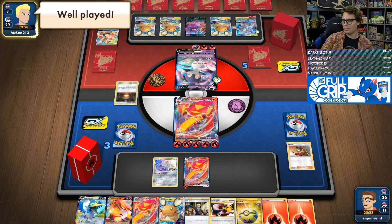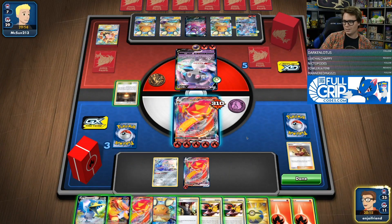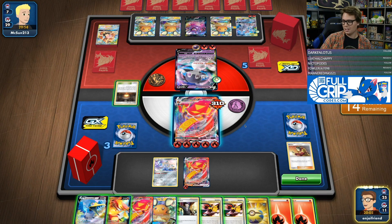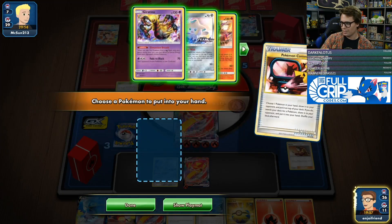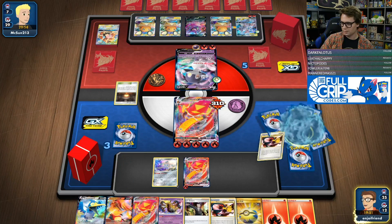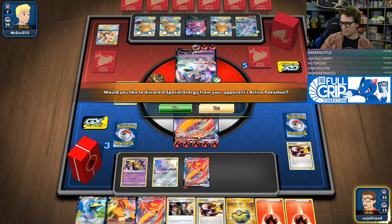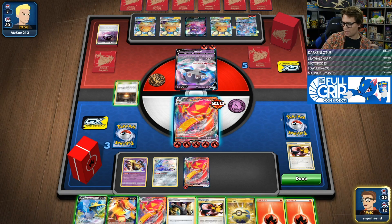McSun does not have a way to deal that extra 10 damage. Right now we're doing seven energy — seven times 4 is 28, not a knockout. Pokemon Communicate here, just making sure I'm not missing anything. We do have the Eldegoss — cool. So I'm going to Welder to the bench one. We're going to take this knockout. Go Dimension Breach. I'm one energy short of being able to take out the Mewtwo for game. Five times 4 is 20 — wait, six times 4 is 24. Yes, so we take that knockout there.